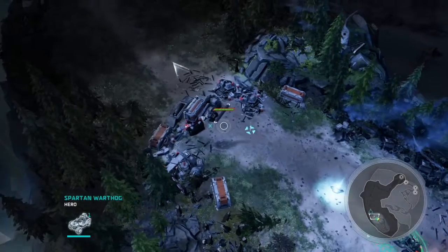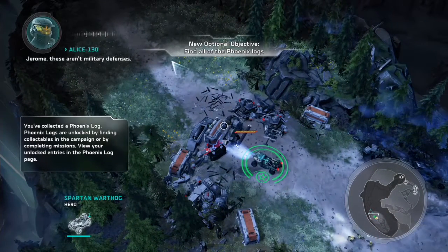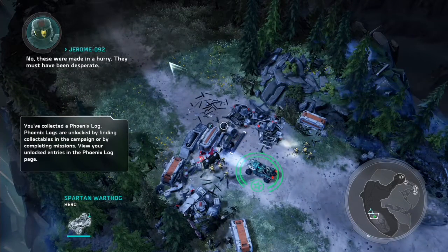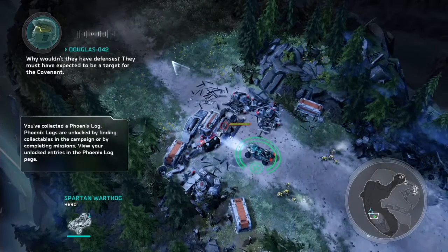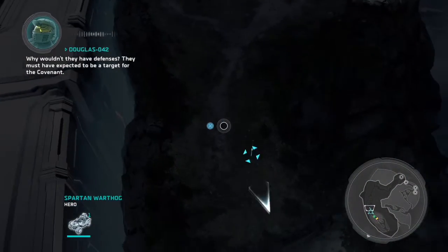I think you just click Tutorials and then Basic, and that will teach you the basic things about the game before you even jump in. That's just a recommendation — if you've played Halo Wars 1, the buttons are pretty much exactly the same. For this one, you've just got to follow this little path here, which I'll be showing.